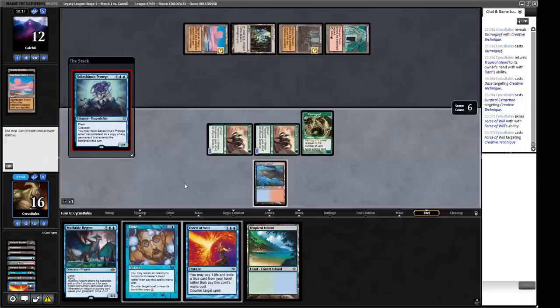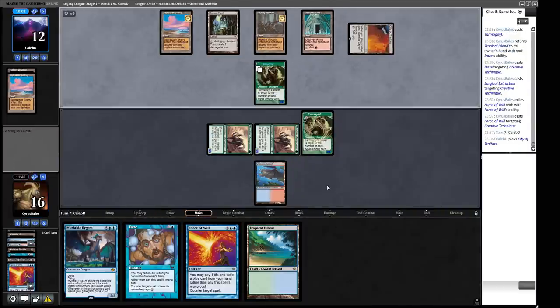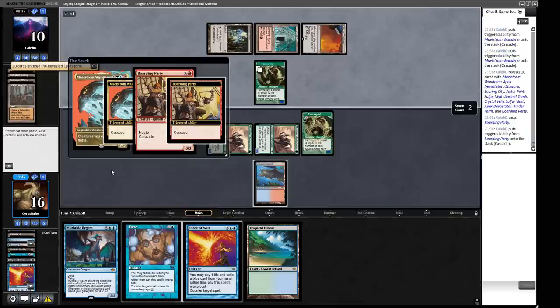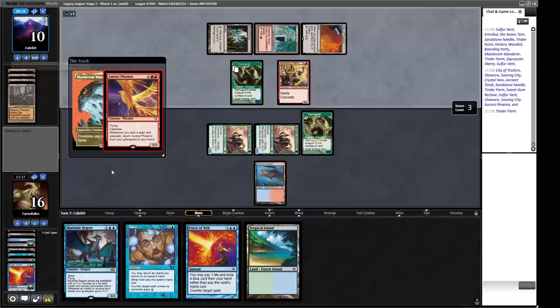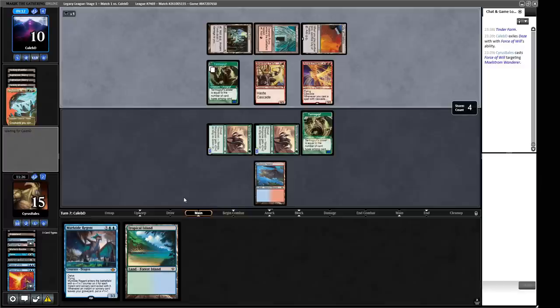Do we counterspell the Sakashima's Protege? This will be a Tarmogoyf — I don't think that's the end of the world. There's a City of Traitors. Our Daze is probably just a Force of Will pitch and our opponent has a decent chunk of mana. Maelstrom Wanderer — I guess I have to let the first Cascade resolve. We get a Boarding Party which cascades into nothing. Then Maelstrom Wanderer gets a Cascade going into a Phoenix which cascades into nothing. So I guess we counterspell the Wanderer — that's the most problematic card.